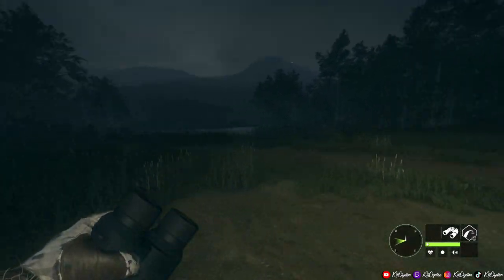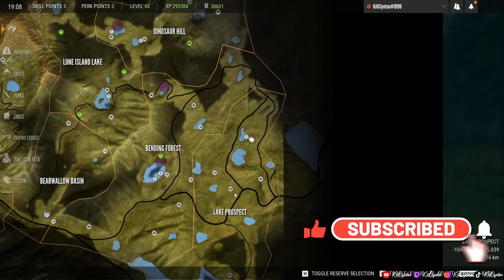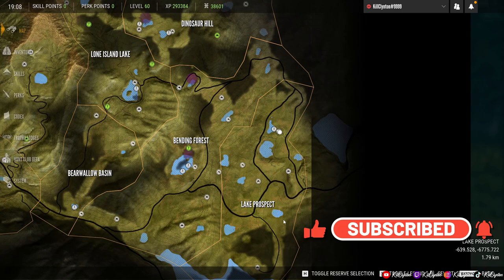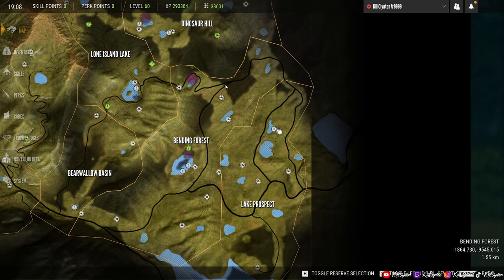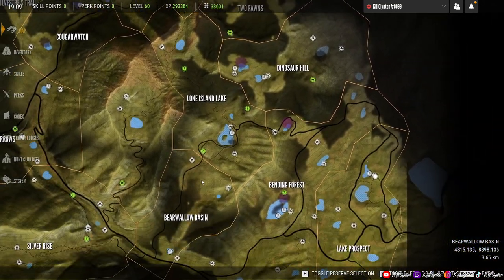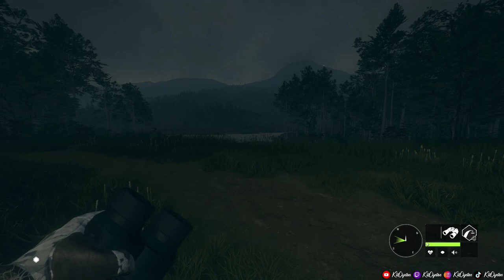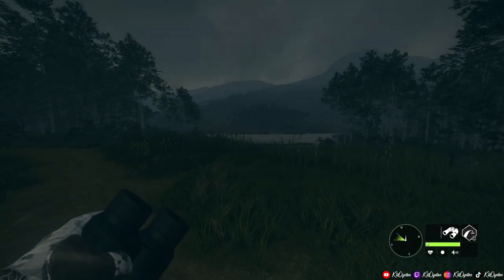I'm not actually entirely sure where the pronghorn are living now, where they're drinking. I think their home range is going to be roughly the same — I think they're still going to be down in the bottom right. Maybe they've made their way around a little bit to different parts of the map, but I'm going to stick to where they used to be and go from there. I'm going to check these lakes down the bottom right first, and we'll see what we can find.